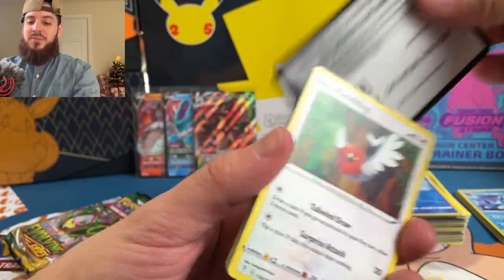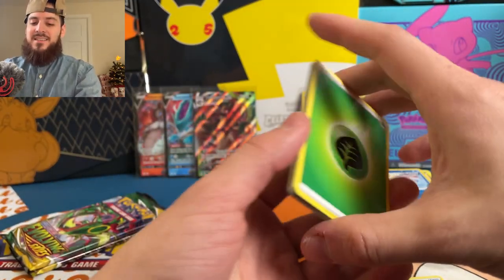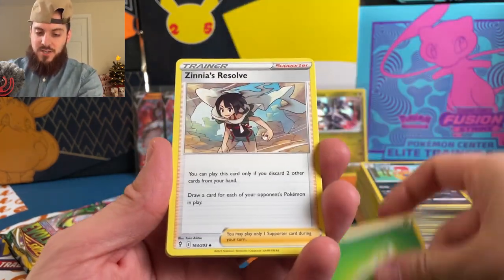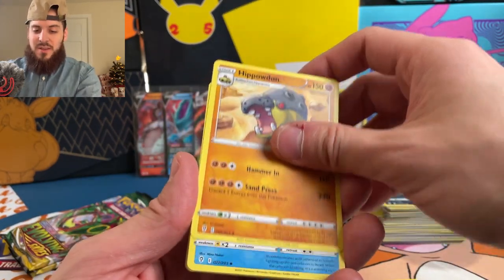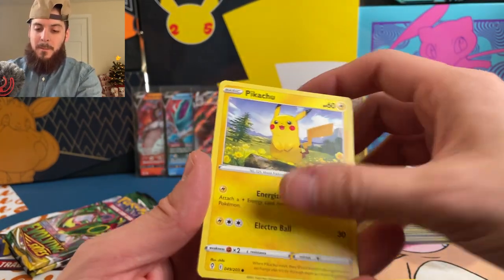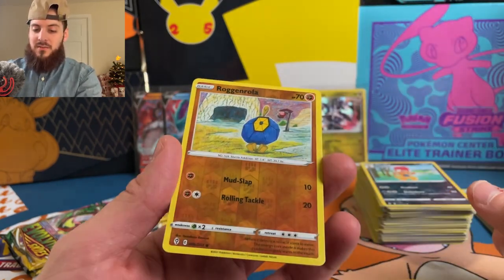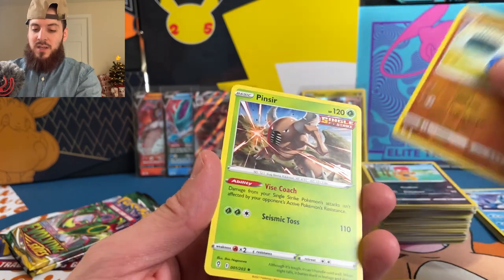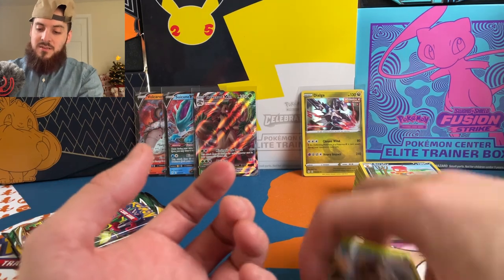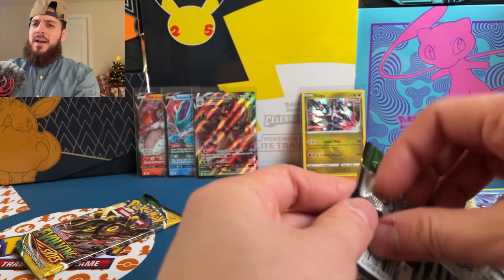Leaf energy — Zinnia's Resolve, Hippopotas, Tentacruel, Fletchling, Tentacruel, Pikachu, Lily Pup, reverse Roggenrola, and a Pinsir — which is number one, card number one out of 203, very interesting — non-holographic rare.